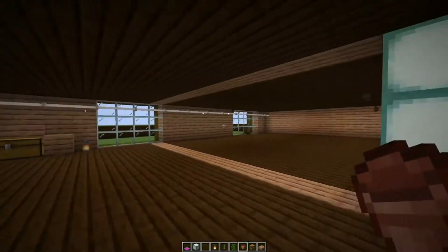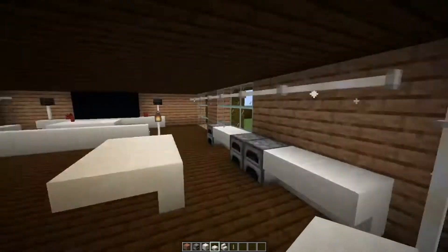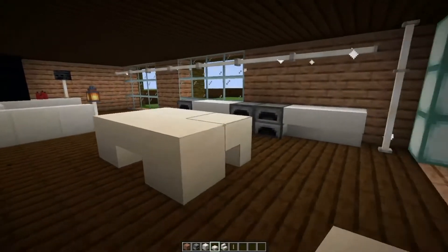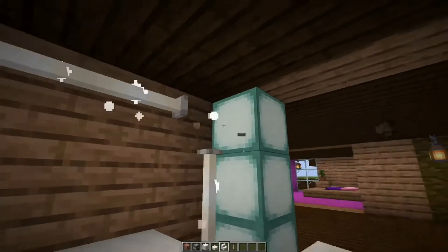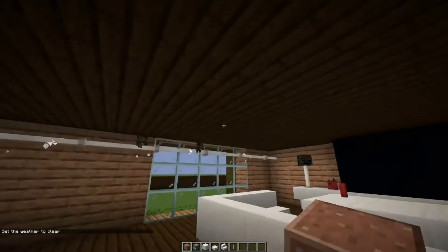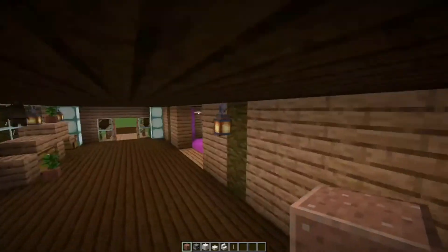We've got the hallway done. All we have to do is the living room. We are done with the living room slash kitchen, and it is all looking fancy. We have the island right here, and then we have our window drapes, and our TV with the two speakers angling at us — which are weather skulls — here's the chest, and everything.